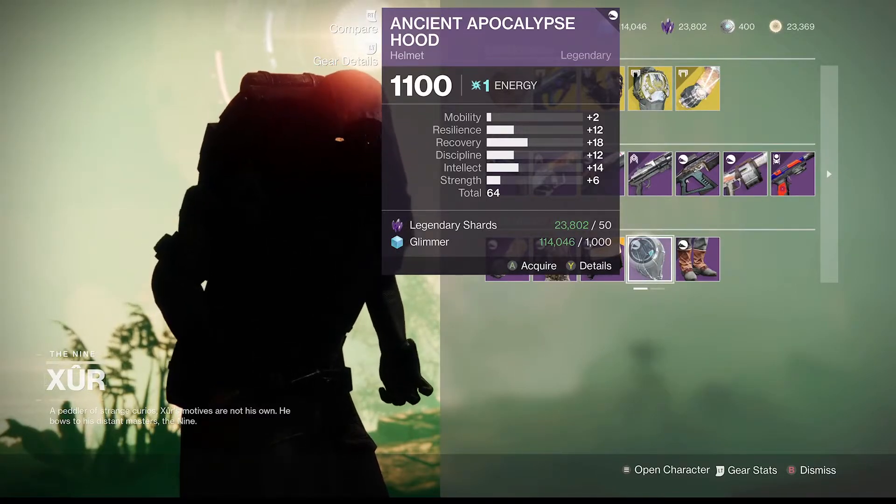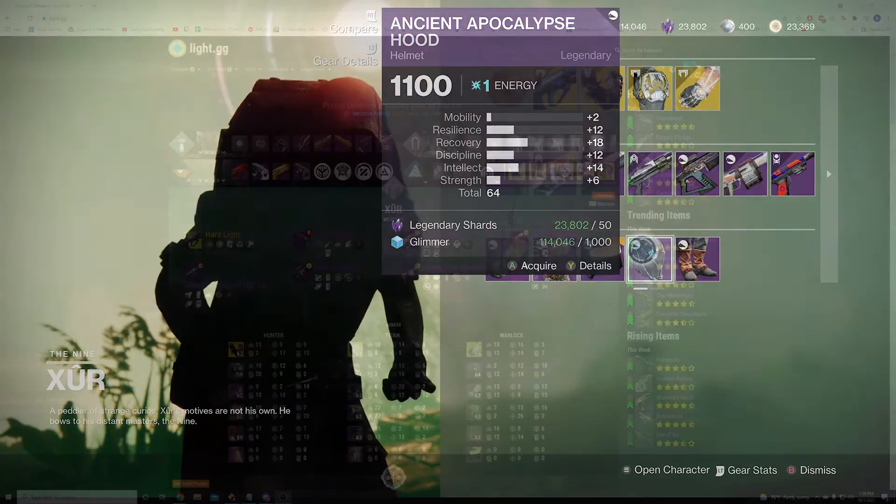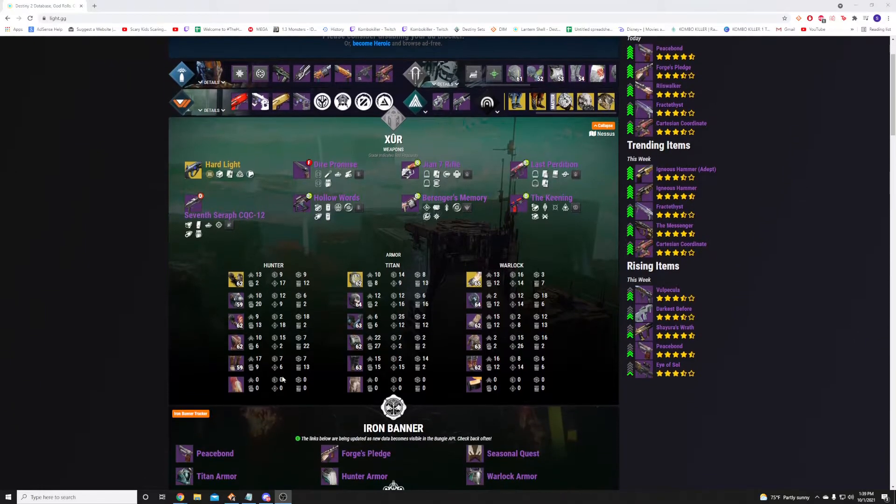For the other classes, I'm going to switch over to light.gg to read off what the Hunter and the Titan have really quick. For the Hunter, I recommend the Gauntlets 100% — they have 18 Intellect, 18 Recovery with 9 Mobility. Then the Titan had a helmet with 12 Mobility, 16 Intellect, 16 Strength, and 12 Resilience.